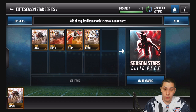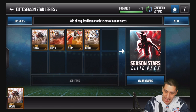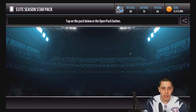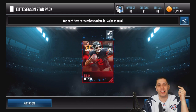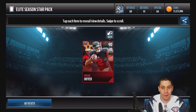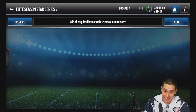Series 5 - we've got Jatavis Brown going for 85k and Artie Burns also going for about 85k. Then Bilal Powell at 75k and Brian Hoyer at 65k. We're hoping to pull either Artie Burns or Jatavis Brown. We open it up and we hit Brian Hoyer - we finally missed man, we got the worst one we could pull. But even the worst pull here is 65k so it's not bad at all.